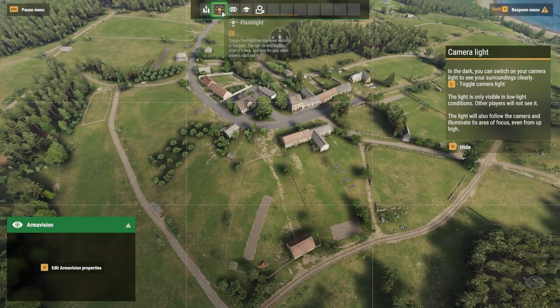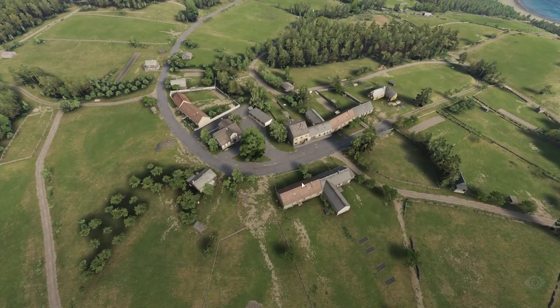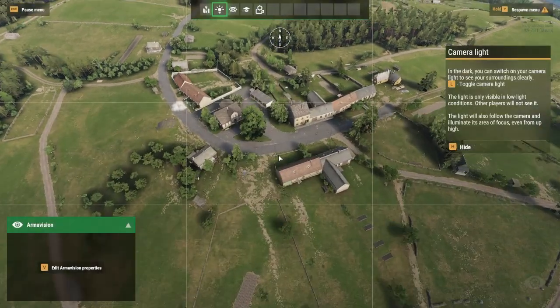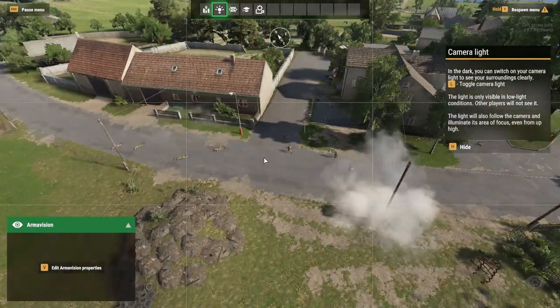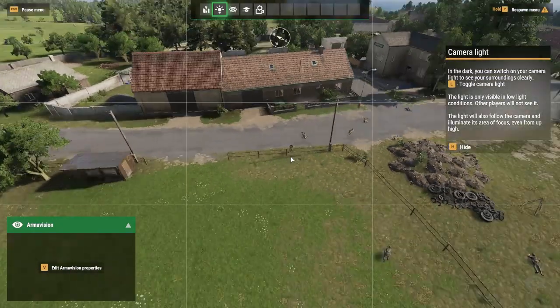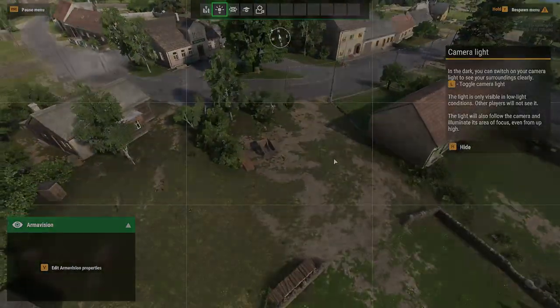For defenders, they should prioritize preventing the enemy assault from entering the city at all. The low amounts of coverage from the fields will make the initial push very hard for attackers, especially if the defense uses sniper fire to pick off the advance. Attackers should use vehicles to quickly push past these fields, then quickly use the cover of the town's various buildings to have a greater advantage.